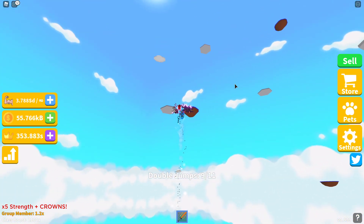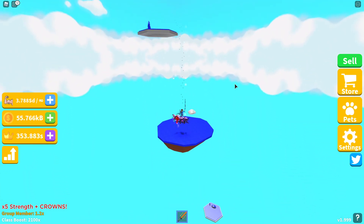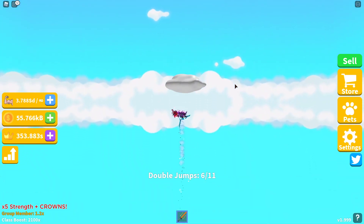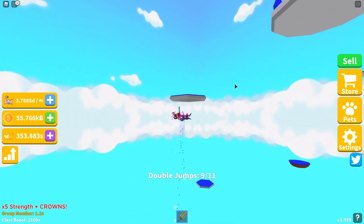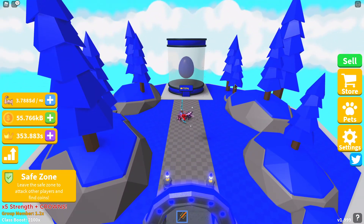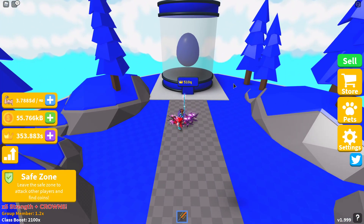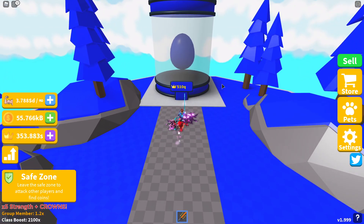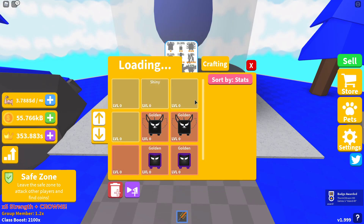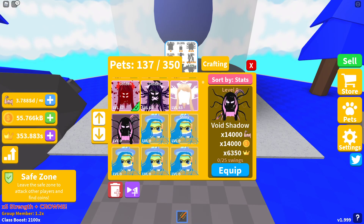We're almost there. The new egg costs 510Q per egg, and yes, we've got a single and a double moon pet. There's my badge confirming I've opened the new island. I'm going to clear my pet inventory but keep a void shadow and an ocean witch from the island below so we can compare the stats of the new moon pets from this island.